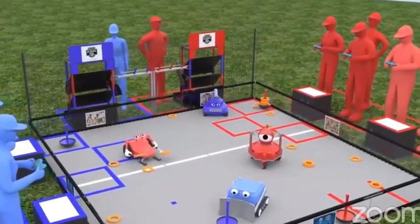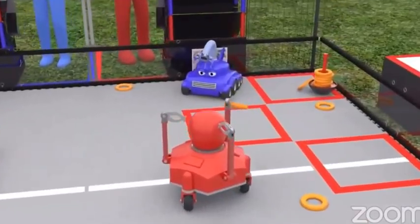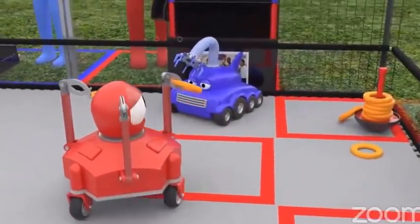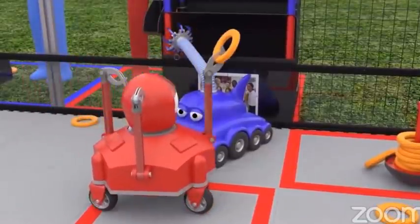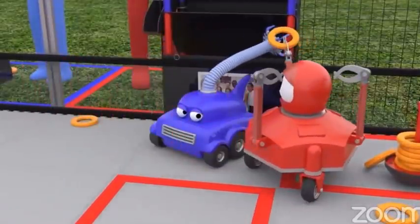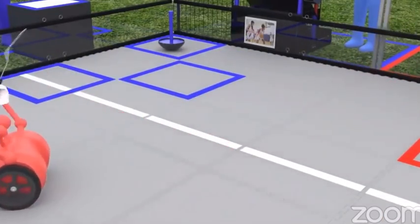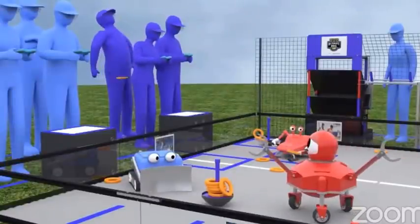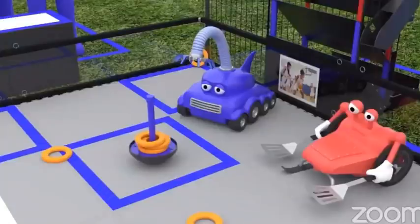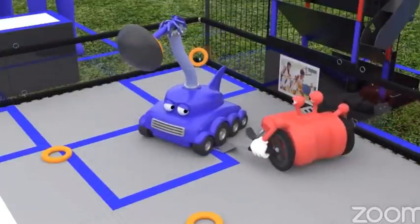There are many ways to score in Ultimate Goal, but there are also rules that if not followed will deduct points from your alliance. For example, a robot may not block another for an extended period, may not possess more than 3 rings at a time, may not launch rings over the side or front perimeter walls, and may not intentionally tip another robot at any time.